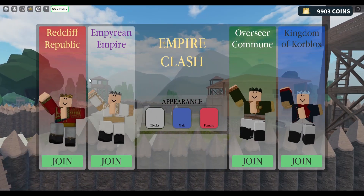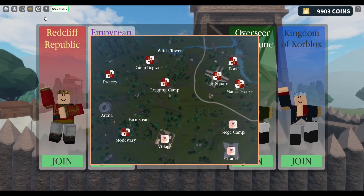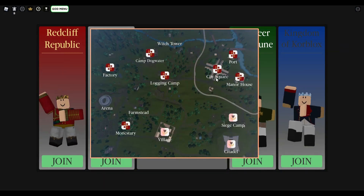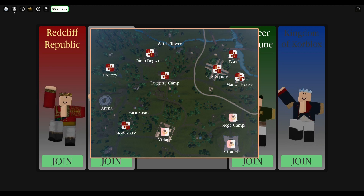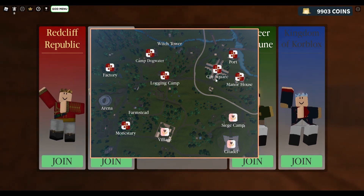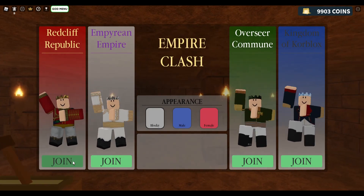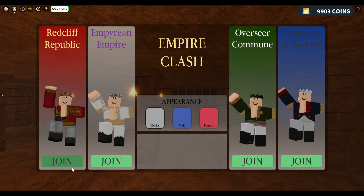What I'm first going to do is choose the Redcliffe Republic team. Make sure that Redcliffe owns the city square before you do this. If another Empire owns the city square in your server, then you should join that team to use this trick as efficiently as possible.